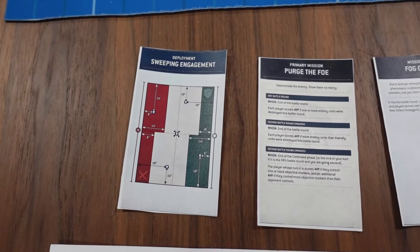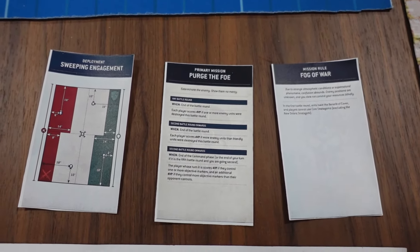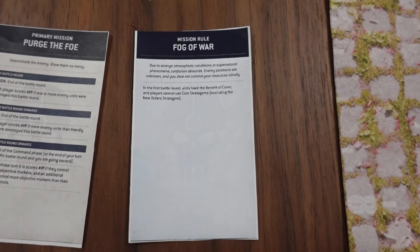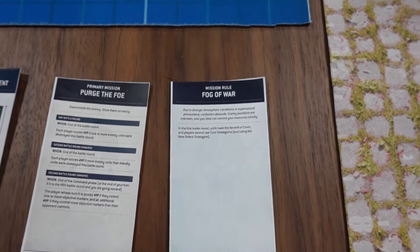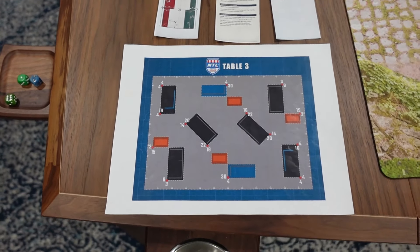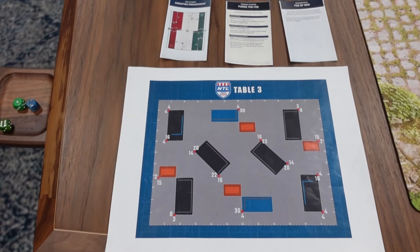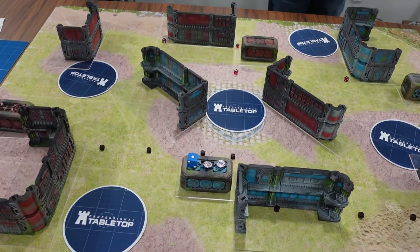We're playing Sweeping Engagement with Purge the Foe — interesting that Steven chose that when he only has about five models; killing more will be difficult. The third mission is Fog of War, which is interesting: no Core Stratagems on the first turn, but you have cover. When I first played this I realized that means no Pop Smoke, no Grenades, none of those — they're all Core Strats. We're on NTL layout three; there may be new layouts coming with the data slate. A quick look at the map shows some objectives out in the open.